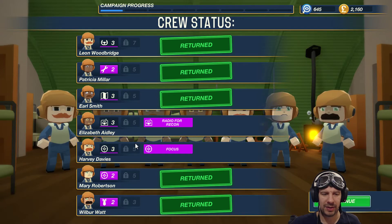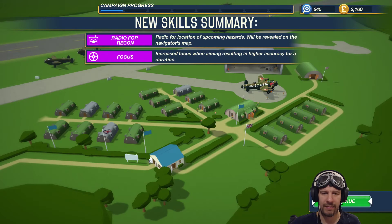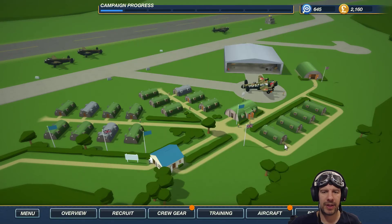We've gotten a new skill with Harvey Davis — focus and radio for recon, wonderful. In terms of bomber upgrades, let's check what we have: gun turrets Mark Two, radar Mark Two, homing pigeon Mark One, some liveries, and an O2 bottle. We'll be taking those in the next episode. Guys, thank you very much for watching — like if you enjoyed it, hit subscribe for more action, and I'll see you in the next one. This is Ground Forks signing off.